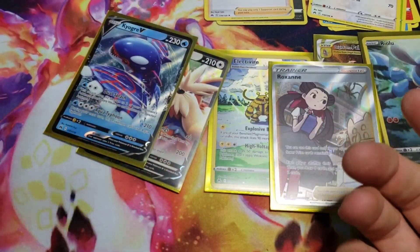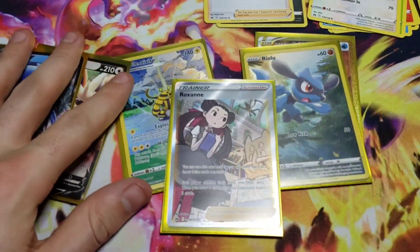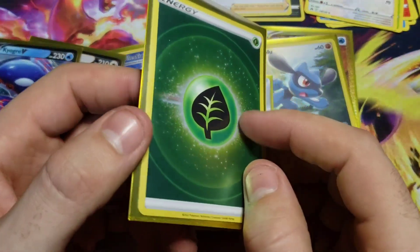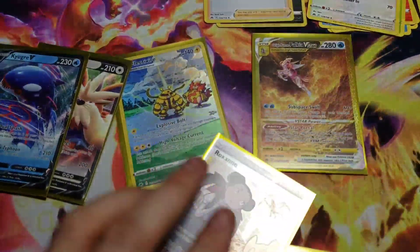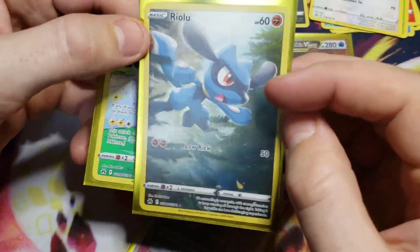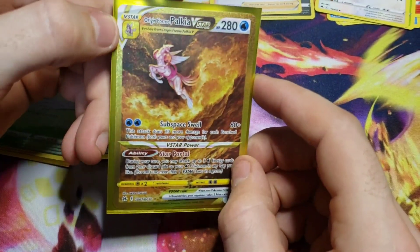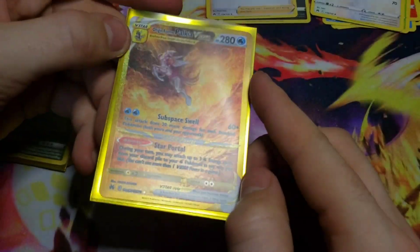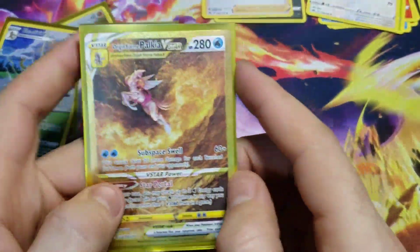This box was just something else. Let me know what you guys are seeing — are you guys seeing boxes this good, or was I just that lucky today? The hit rates on some of these cards are actually kind of amazing. We got the reverse holo energy, the Stoutland V, the Kyogre V from the regular sets, and from the Galarian Gallery we got Riolu, Electrivire — which is an amazing card — full art Roxanne, and of course the hit of the day: Origin Form Palkia VSTAR gold card. We're at 67 out of 70 in the Galarian Gallery!